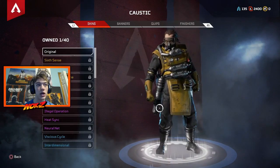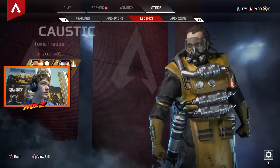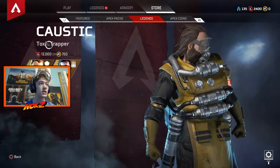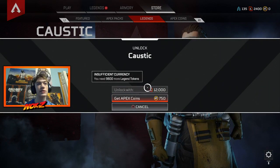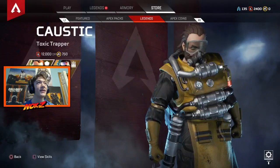Press unlock legend, which is square for me — it'll say right there depending on whether you're on PC or whatever. It says it's 12,000 of these tokens to unlock either of the characters. So I want to unlock one, I just press that right there, but I need a lot more tokens.